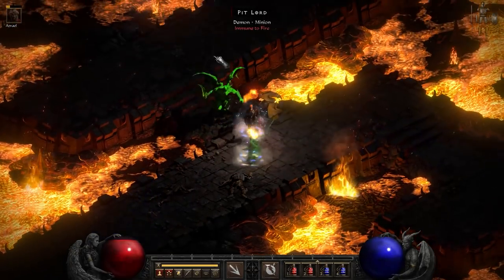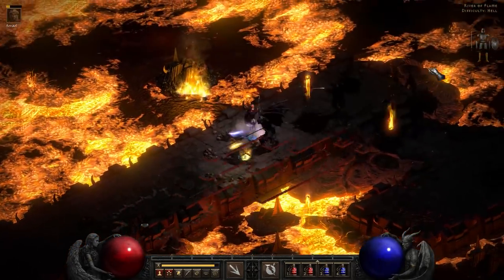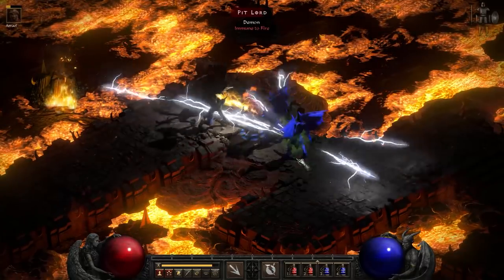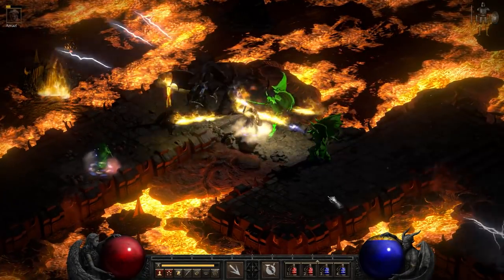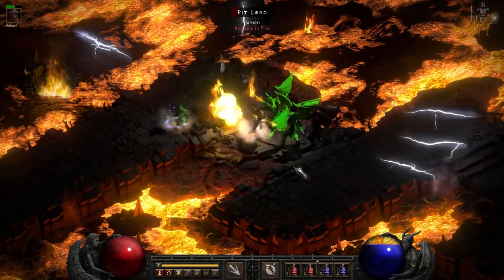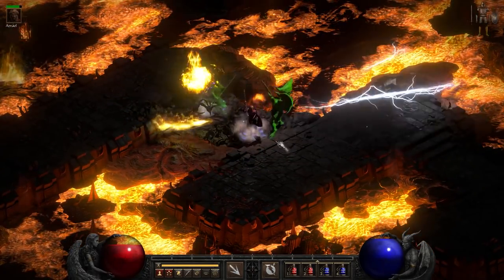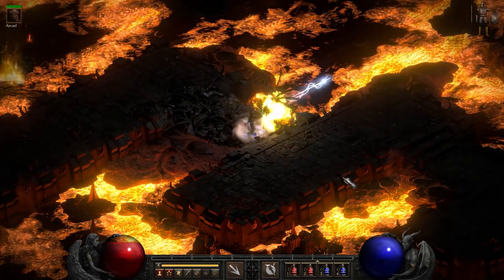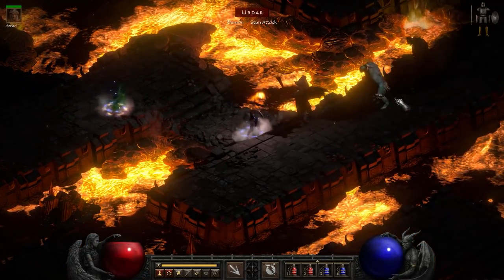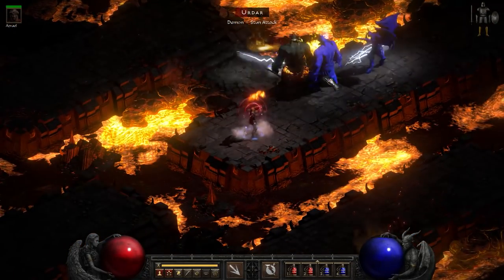Let's clear the bad guys here and make our way into the Chaos Sanctuary. Excuse me, coming through. She's better at killing things in a group — better at killing when there's a bunch of things all together.